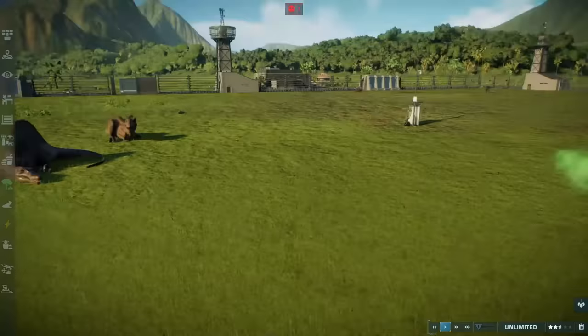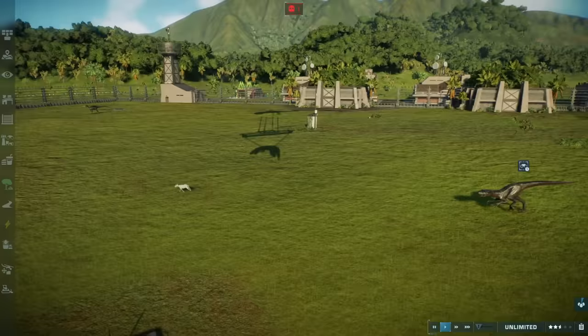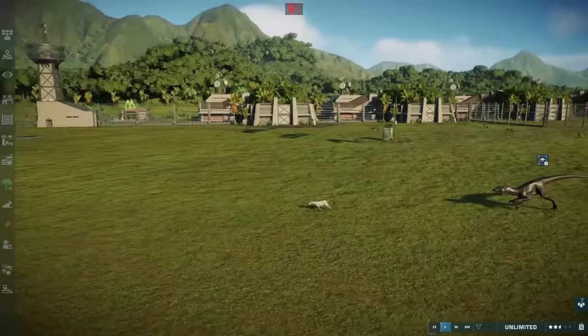The Spino and the Rex are sizing each other up — look at the Rex just eyeing up the Spino, like: I'm going to kill you one day. And as usual, the Indoraptor's like: ooh, look, shiny goat, I'm going to eat it. Land shark! There it is. Oh, what a beautiful attack.